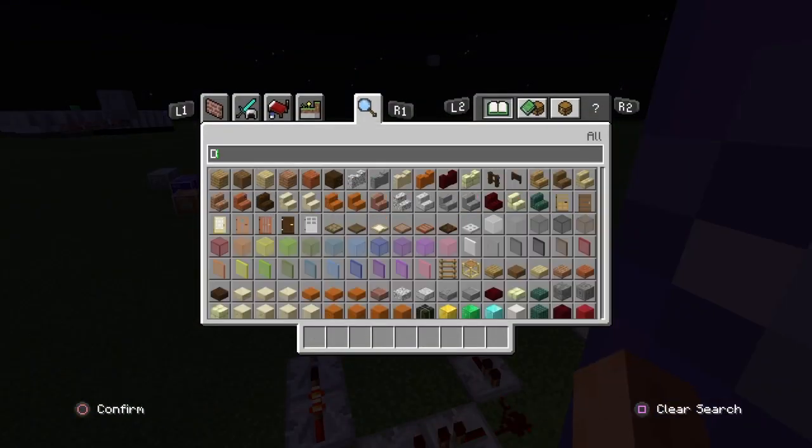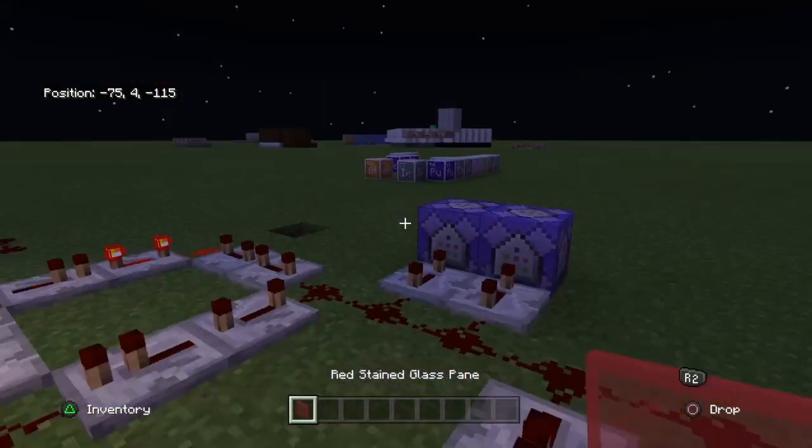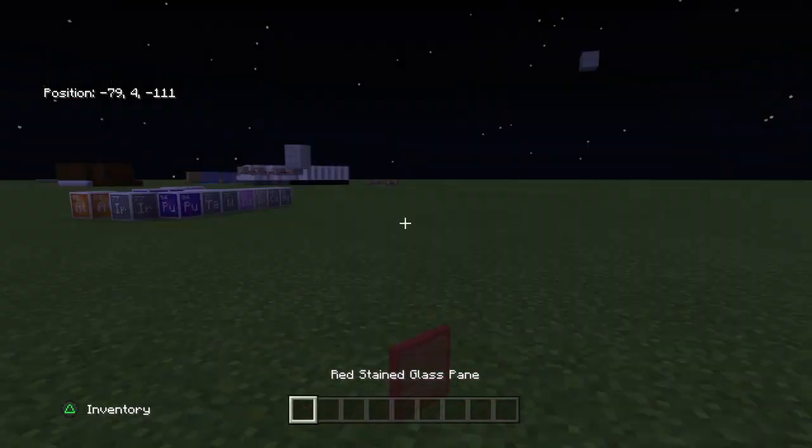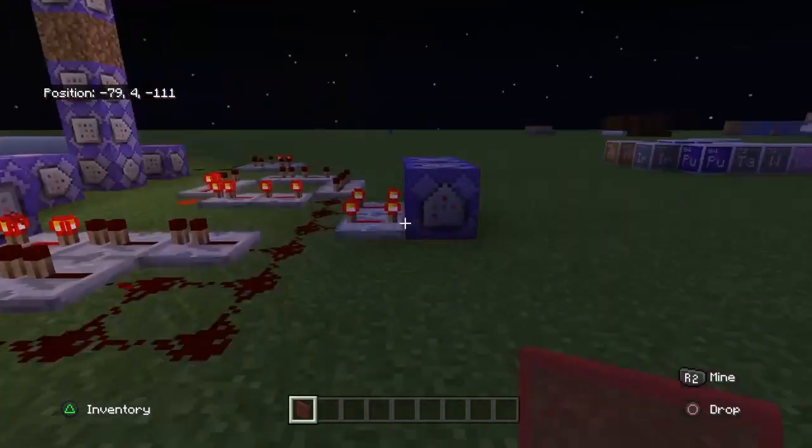You can use potions, but to make it cooler you can use something else. I'm actually going to be using stained glass — I'll use red, and this is going to represent a strength potion. So when you drop it, it'll give you strength.